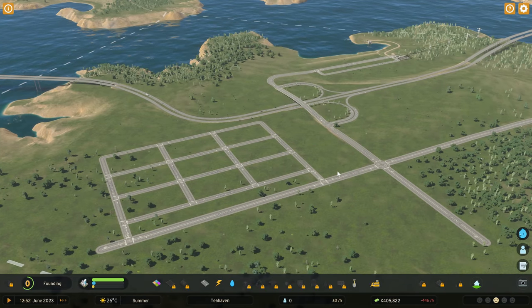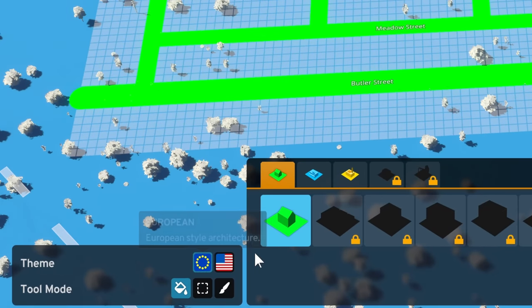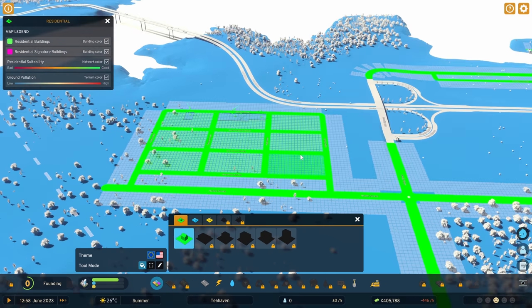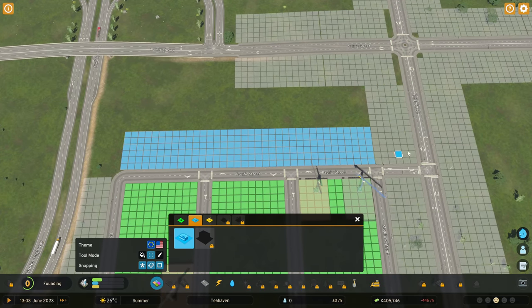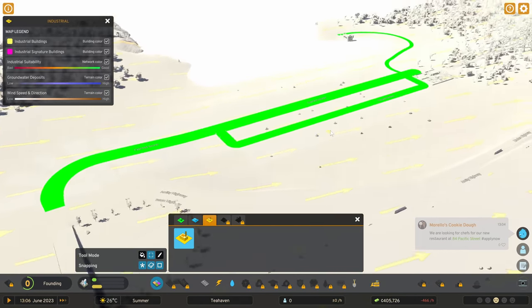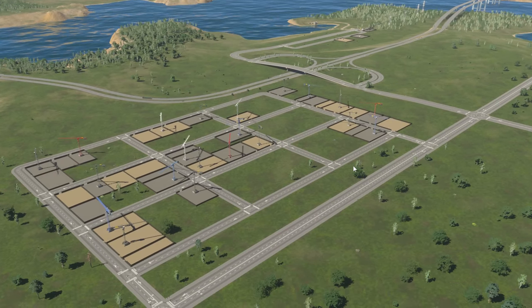We've got the power sorted, the water sorted, and no option to drop tax rates yet. We're going to go with a European style — being from Europe myself, we'll see how this goes. I'm going to chuck in a load of those residential zones. I also want commercial along here, so let me draw in some of that. And we're going to get some industry demand popping up as well, so I'll plot that off the back of this road.